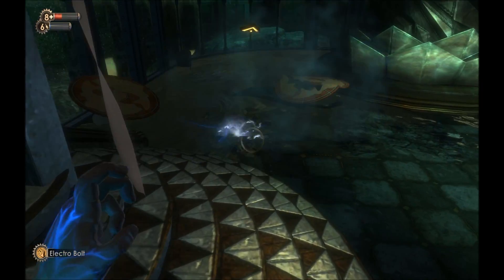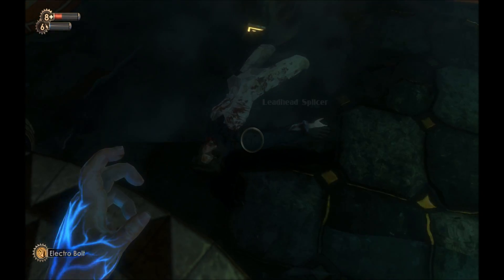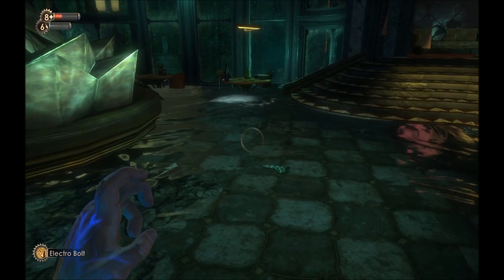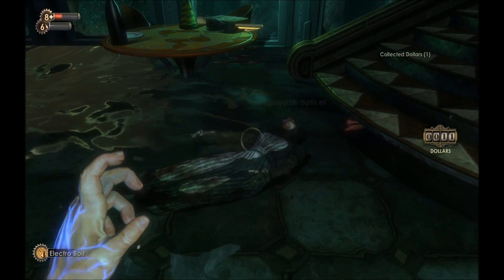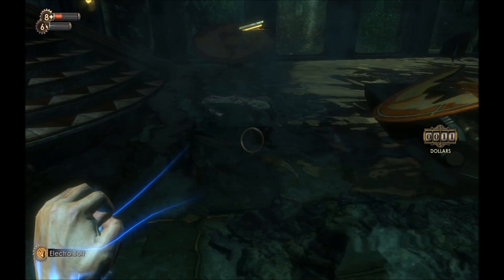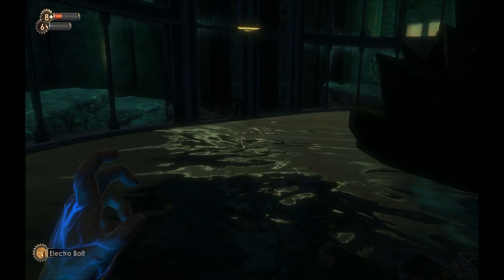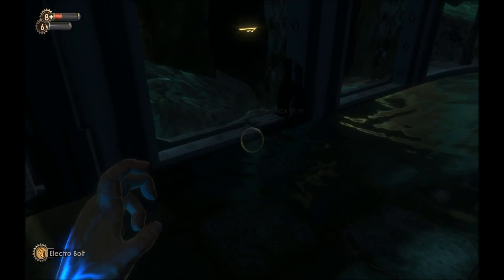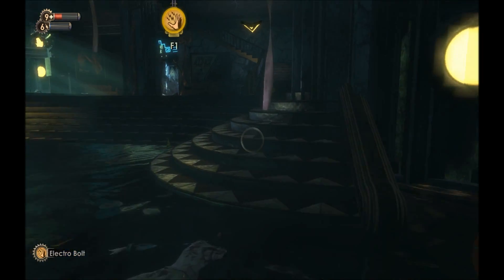This is one of the nice synergies with Electro Bolt — electricity and water, go figure. It allows you to basically get a one-shot kill on a lot of the enemies you'll fight in this game — mostly the splicers, the lower level ones. I don't know if it works on the tougher ones. Either way, very useful strategy.